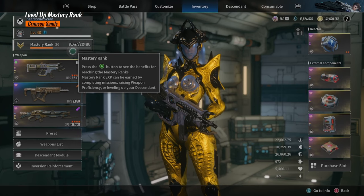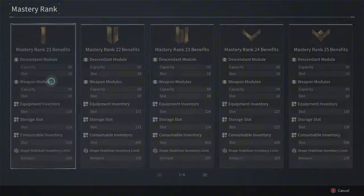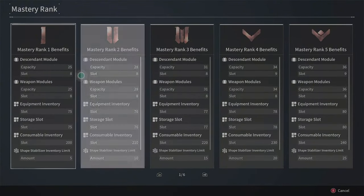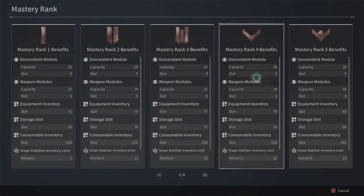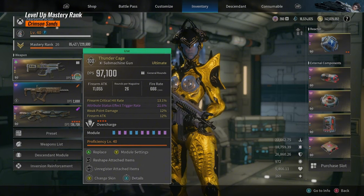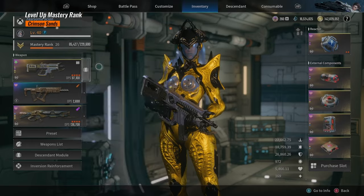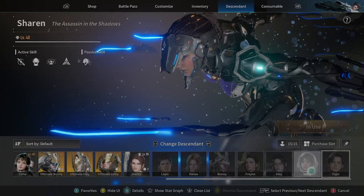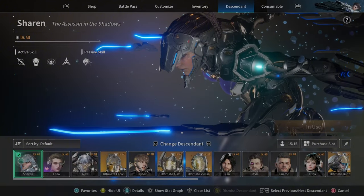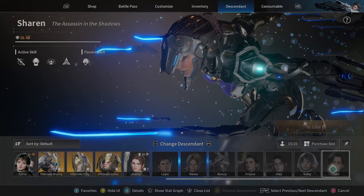The only way to continue earning points for a higher mastery rank is by building every single descendant. There are so many descendants, so you will need to build all of them at least one time to level 40.